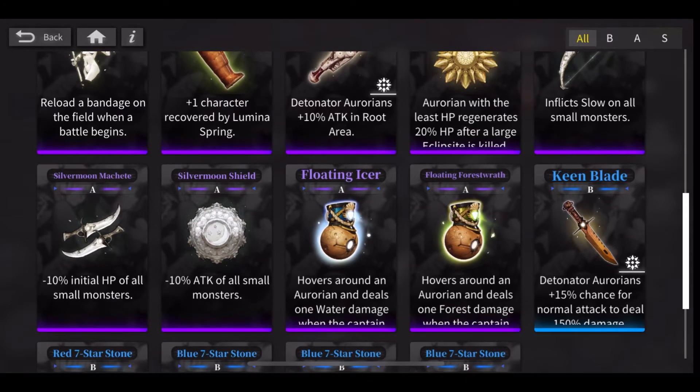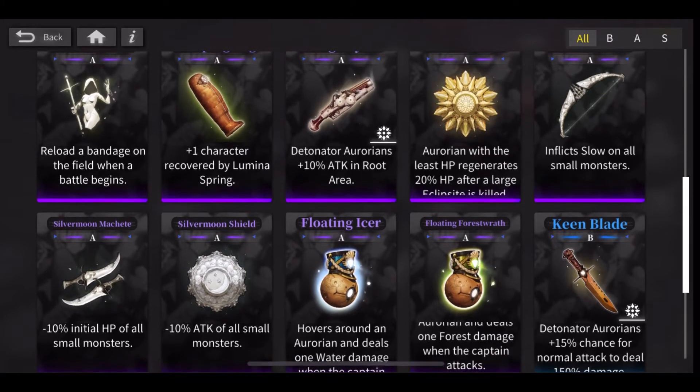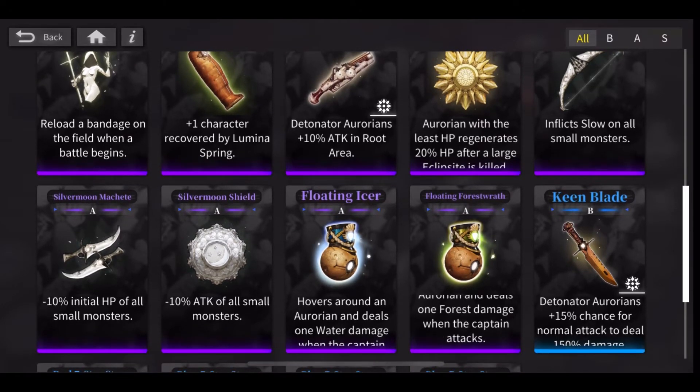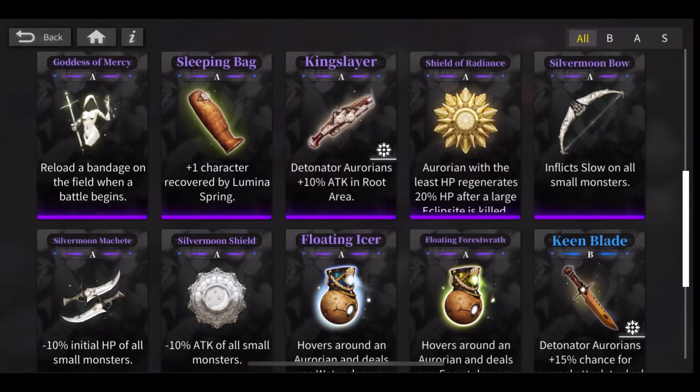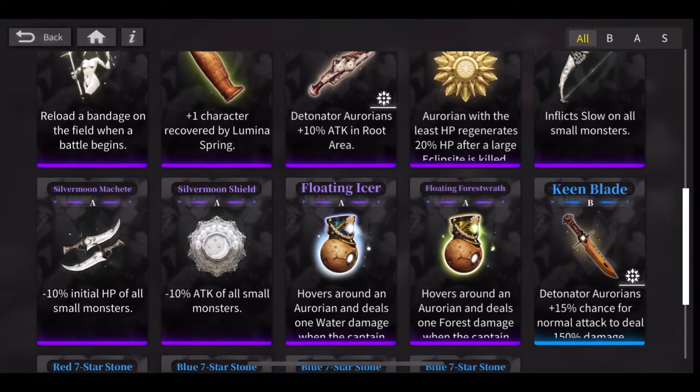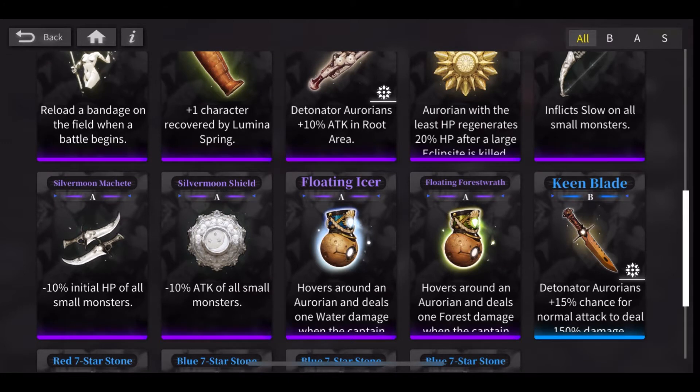As you can see, it says: 'Hovers around an Aurorian and deals one forest or any element damage when the captain attacks.' So that's actually really good — you get an additional attack. So you obviously want to pick up whichever relics match the characters you are using. I was using water mainly and had a forest unit on the side anyway, so I decided to pick that one up.